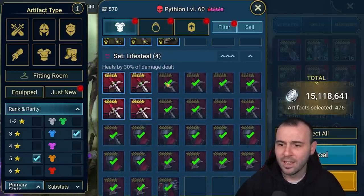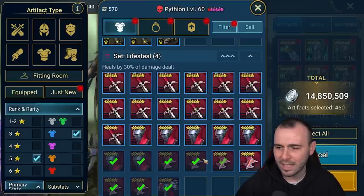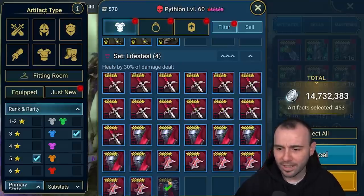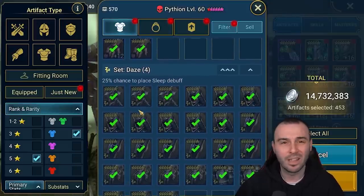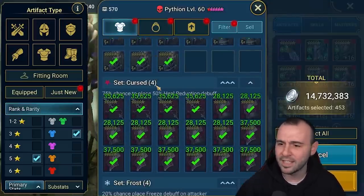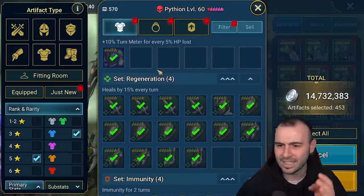We have lifesteal. The reason I'm not just selecting what I want to sell is that we're going to deselect most of the remaining things. Fury — I don't care about it at five-star rare. Days — same. Cursed — same. Frost — same. Frenzy — same.